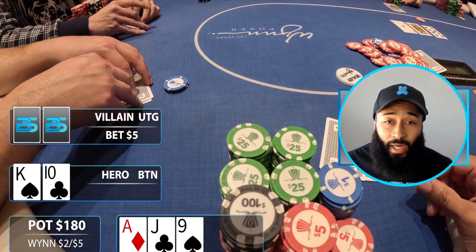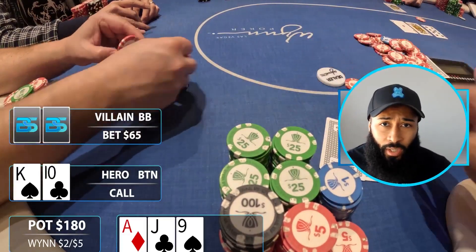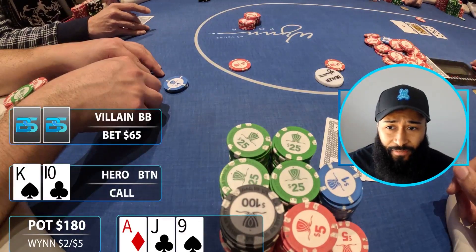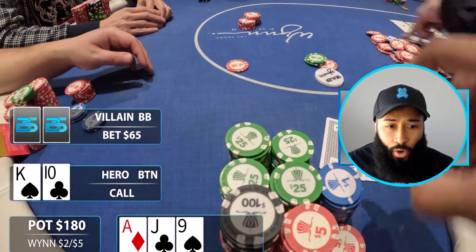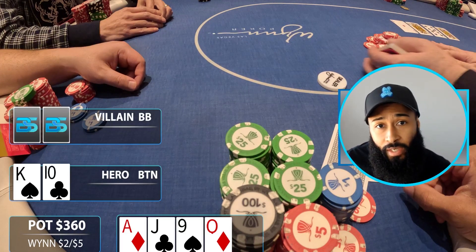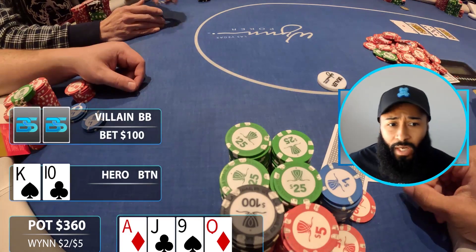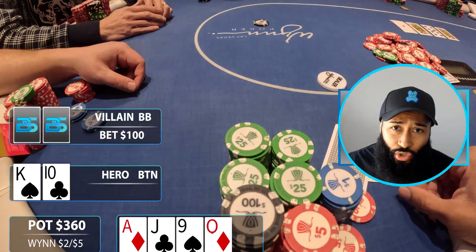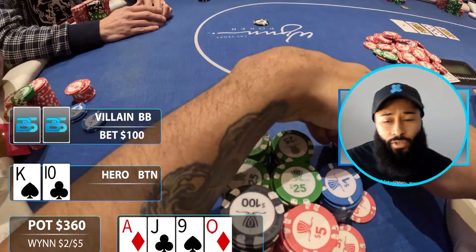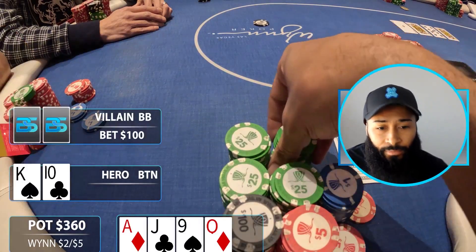We're jumping into a hand review of a bomb pot from one of my vlogs. I have the button with King-ten offsuit and make the call. Everybody was betting five dollars, then someone in the big blind raises to 65 dollars and I call. The pot is now building and the turn comes the queen of diamonds — I turn the nuts straight. Looking pretty good, playing very deep, roughly 1500 to 2000 deep. They put out a small wager of 100 into 360, roughly a 30% bet. I take a quick peek to confirm — yes, I do have the straight.